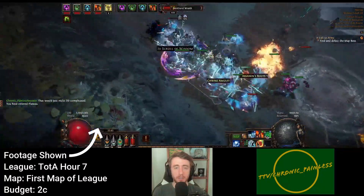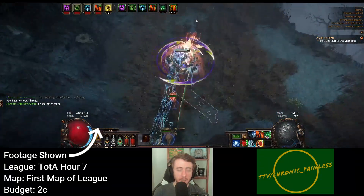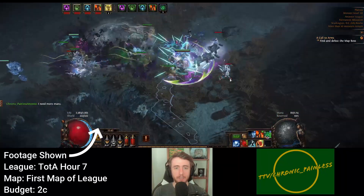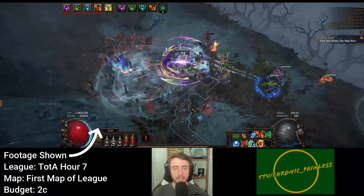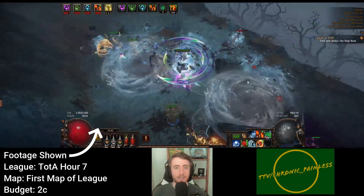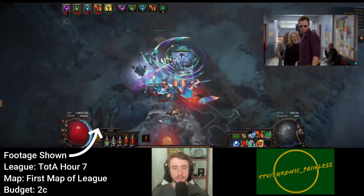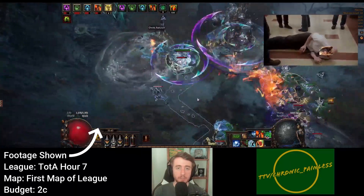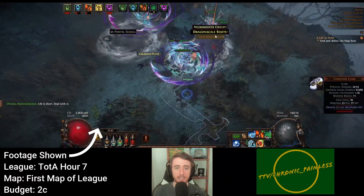First I want to talk about Guardian Blessing. Over this last weekend I was able to test out a Herald of Purity based setup and I have to say it felt pretty amazing in maps. The uptime was near 100%, with me only having to activate it at the very beginning of the map. Getting a discount Zealotry - more than half off - because I was able to get the Herald Reservation efficiency nodes and thus get a Zealotry for essentially 15% mana reservation, compared to the 40% I was reserving for Hatred. That is a pretty nice benefit.